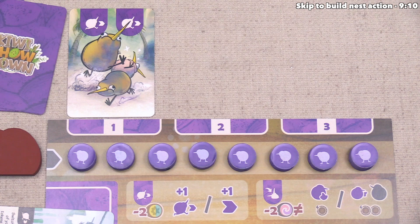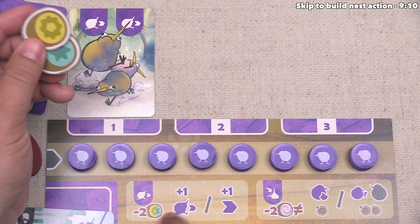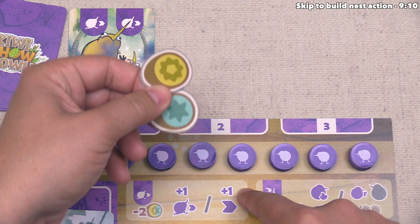Now that we've completed our two mandatory kiwi moves, we can perform optional kiwi movement if we have the food to afford it. Each extra movement costs two food, and it can be any combination of yellow and green for us — the specific color combinations are different for each player. That means we could spend two yellow, two green, or one of each in order to get extra movement. After you pay for it, you can move a new kiwi or one already moved this turn. I don't think it makes sense to spend food for extra movement right now.